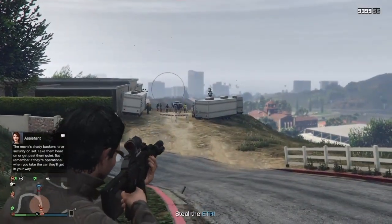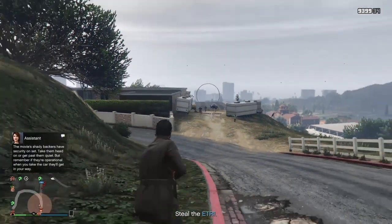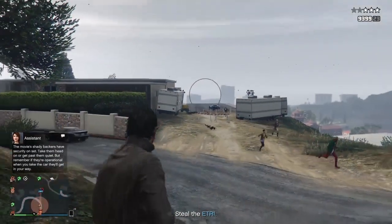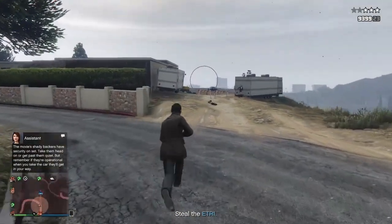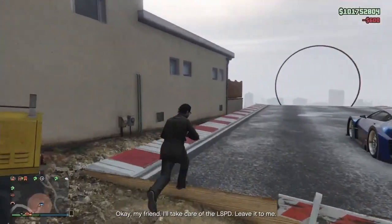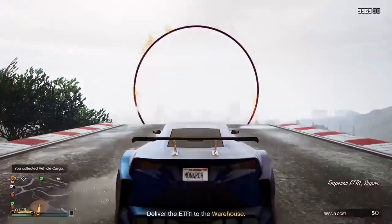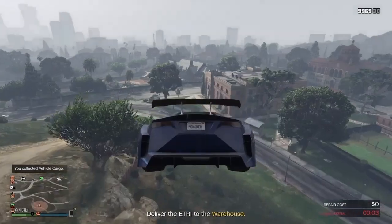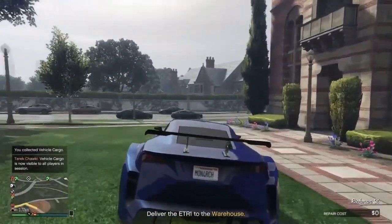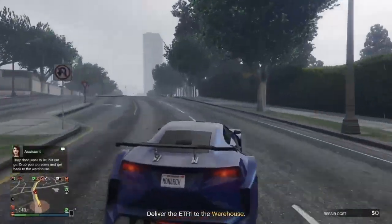If you don't have the Cargo Bob, no big deal. You'll see there is like a photo session for the car and there are some NPC guards — you need to kill them first, then steal the car. Some of them will hide behind it, so make sure that you don't hit the car. If you look at the repair cost, I have zero. Just drive the car normally and nothing will happen to it.